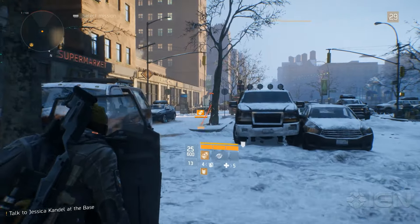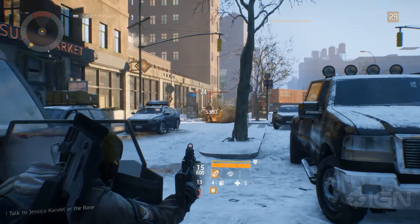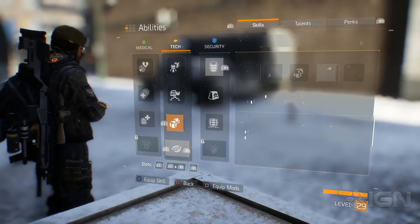This one lets you equip your primary weapon while using a ballistic shield. In order to get this trick to work, you need to equip your ballistic shield, obviously, but also the seeker mine skill.